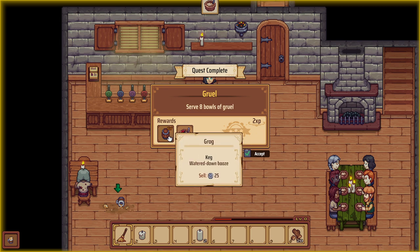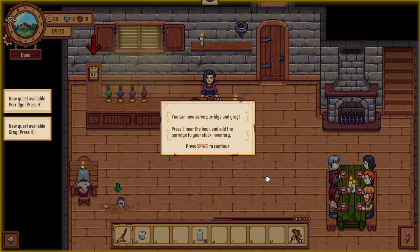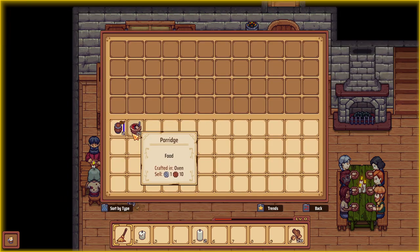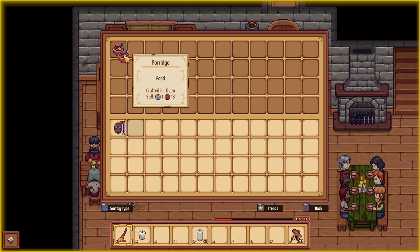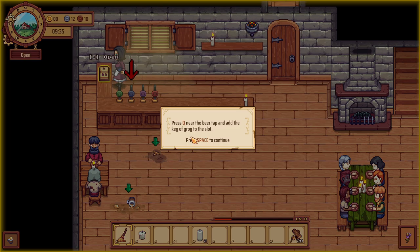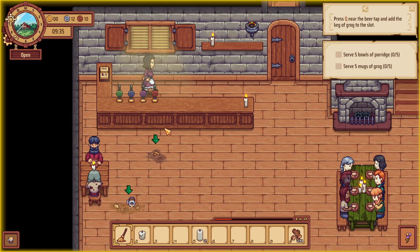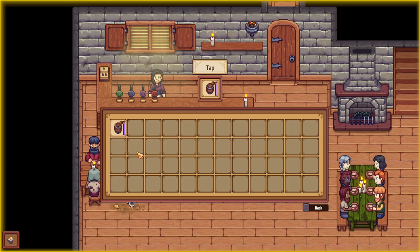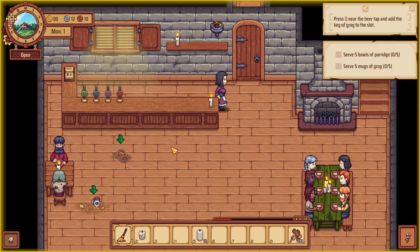We've got some porridge and some grog. You can now serve porridge and grog — press E near the book to add the porridge to your stock. Press Q near the beer tap and add the keg of grog to the slot. All right, now we need some cleaning to do.